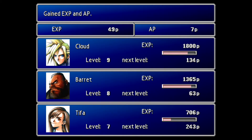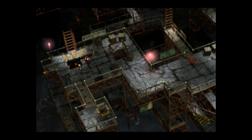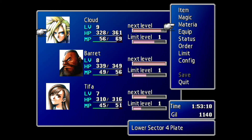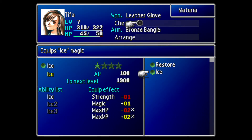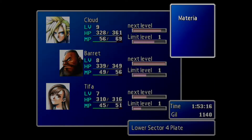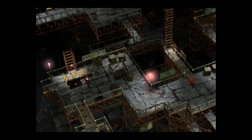It feels good to just be so much stronger than the enemies. I'm going to give Tifa ice — I just realized we gave her Cure, but I'd rather have her have an attacking materia. Just for my personal style of play. There we go.